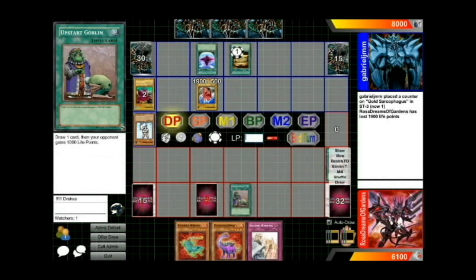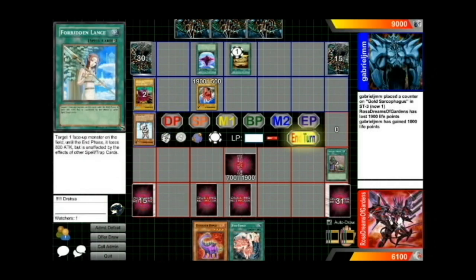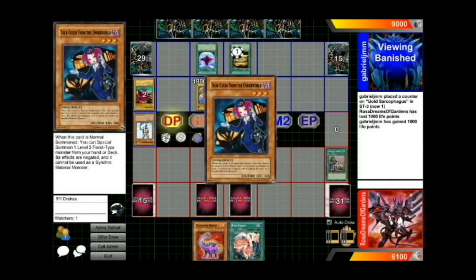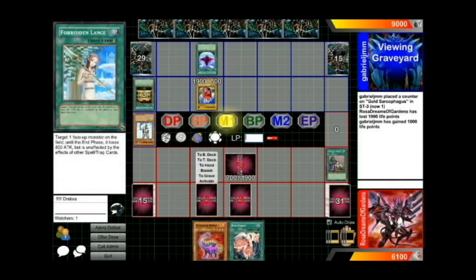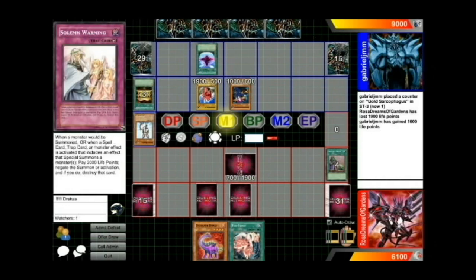I go Evo Diversity into Westlow so I can get some plays off, maybe make my own Lagia hopefully. Then I Upstart and draw into my Evo Force, and I was just like damn — if I got that, totally different game. But anyway, he goes Tour Guide and I decide to let him go through his Tour Guide.